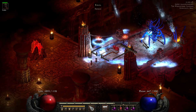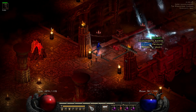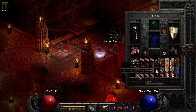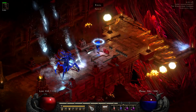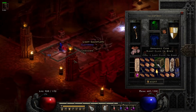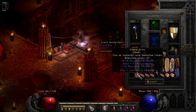On run 85 Baal tips over and we get our last unique amulet for these 100 runs — is this a Mara's Kaleidoscope? It's a Highlord's Wrath. On run 87 we get a Grand Charm at item level 99, so it can roll up to 45 life. This one however rolled plus one to Shapeshifting skills.